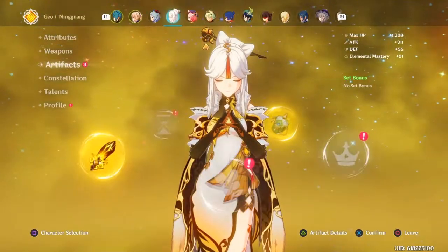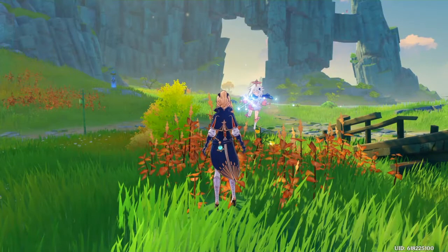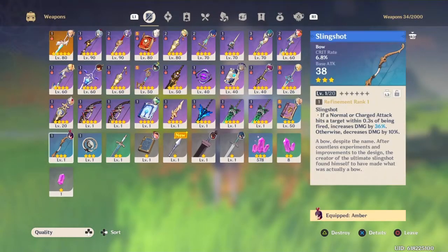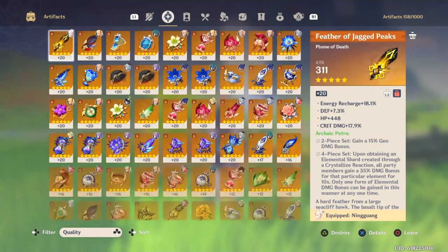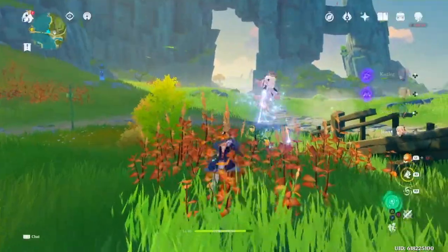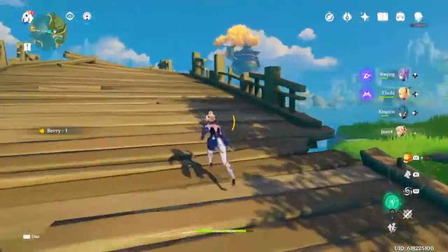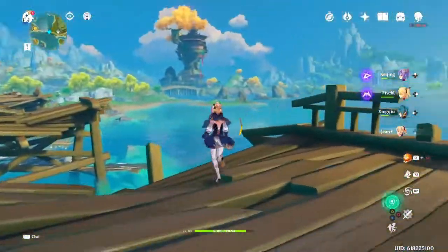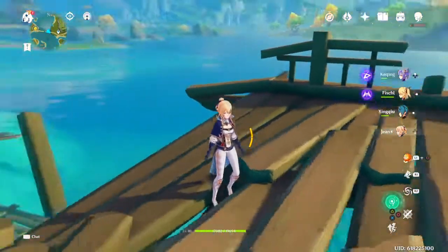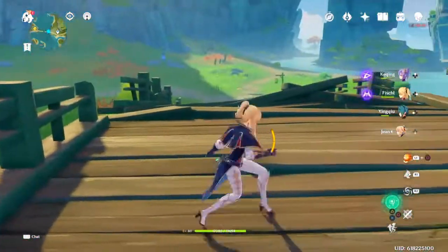All in all, this wasn't very good. I would have much rather spent this 10 fragile resin on upgrading Jean — at least I'll finally have four-piece Viridescent on her, but I probably won't stop farming since I want at least 100 crit damage. I could have spent this 10 fragile resin on books instead — at least 120 purple books and probably 200 blue books. So to answer the question of what happens when you spend 10 fragile resin in a day — it's all luck. You could get something great, or you could get nothing much.